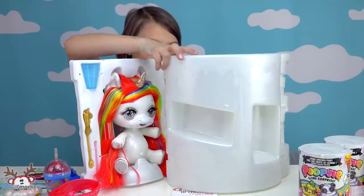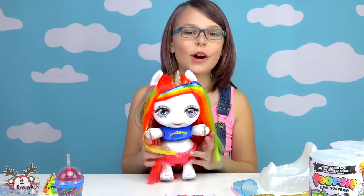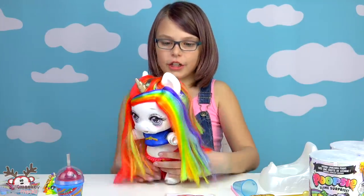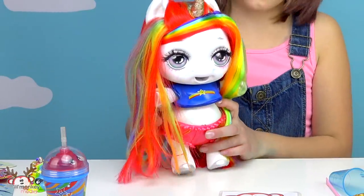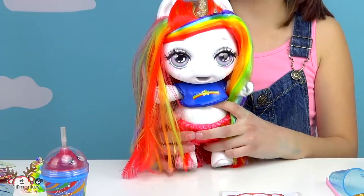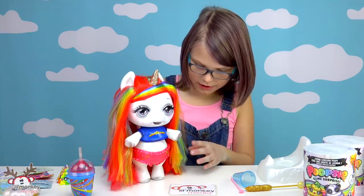It's Rainbow Bright Star! I've got to move this big box out of the way. Her outfit's so cute! I love it. I just love her hair — it's so long and really colorful. And then her eyes are very beautiful, kind of like a mix of teal, pink, and blue — some of my favorite colors. Let's see if she can stand on her own. She can!